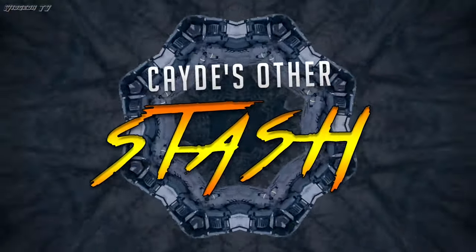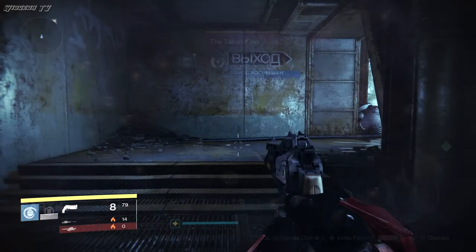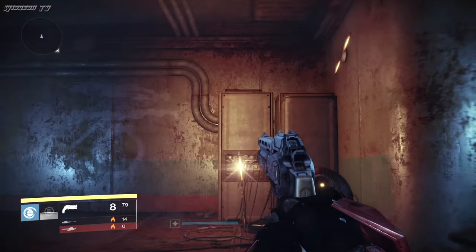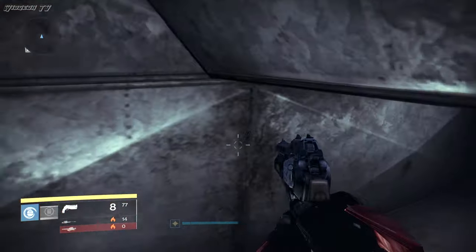First up is Cade's Other Stash. To do this first one, go to the mission called Cade's Stash in the Taken King storyline. Load it up and complete it like normal, right until you get to the gravity lift that brings you up to the final boss room. Back up a little bit and turn to your left — there you'll find two vents. Shoot the vents, and then continue up into the ductwork. Your ghost and Cade will have a back and forth.